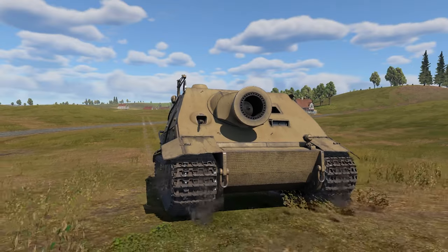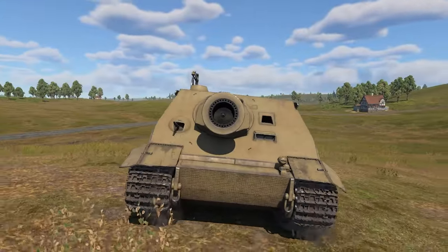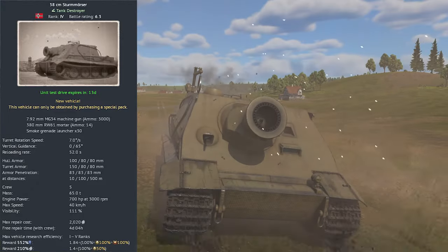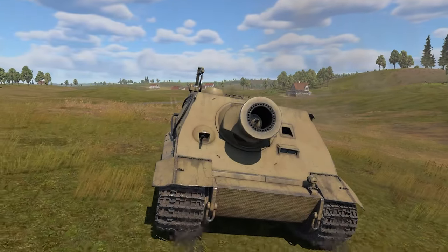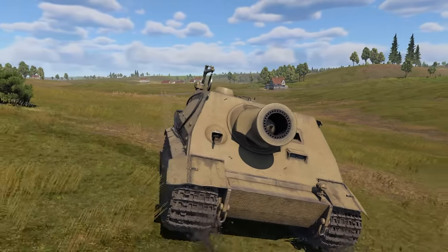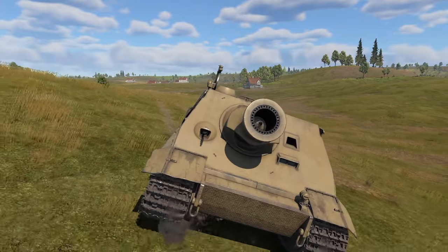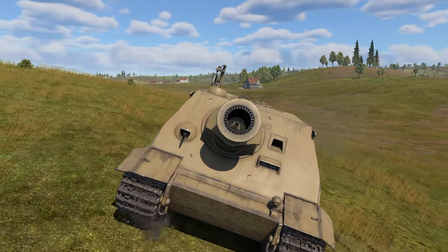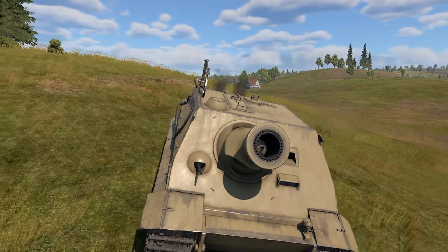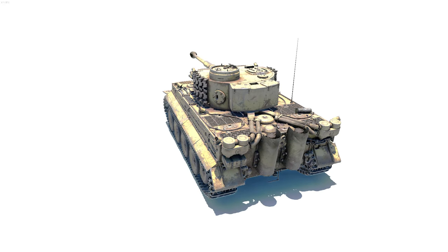Hello everyone, Suzy Gaming here, welcome back to another War Thunder episode. In this video I'm going to review the Sturm Tiger — a tank destroyer at BR 6.3 belonging to the German tech tree. It has a 52-second reload time, vertical guidance of zero to plus 65 degrees, meaning you cannot aim down. The top speed is 40 kph. It's basically a new firing mechanism mounted on the Tiger I's hull — you can even see the resemblance.